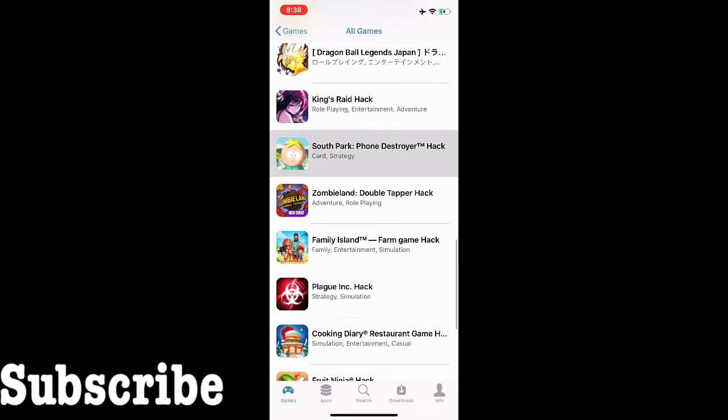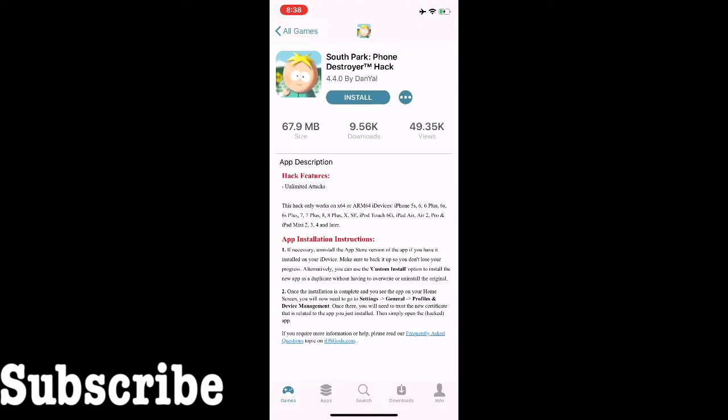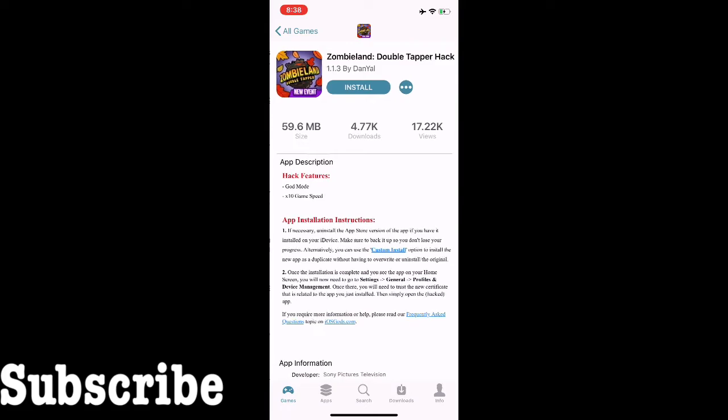I'm trying to clean the screen. We'll do South Park Phone Destroyer or this one right here — the Zombie Dumb Double Tapper hack. So let's install it. All you gotta do is wait for it to download. Once it completes downloading it will extract it, we sign it, we pack it, and it will give you a pop-up saying 'Install' and you just click the install pop-up.